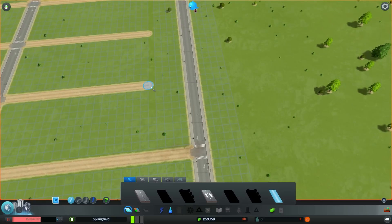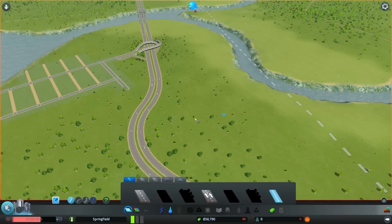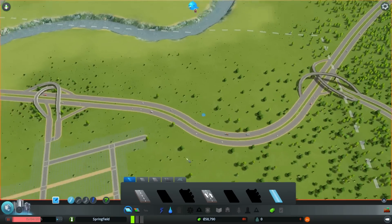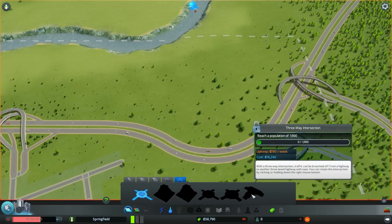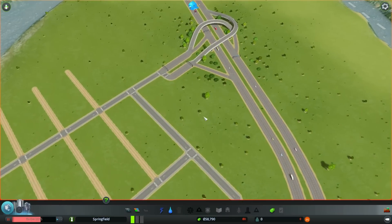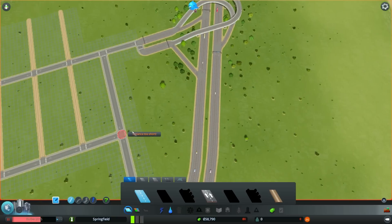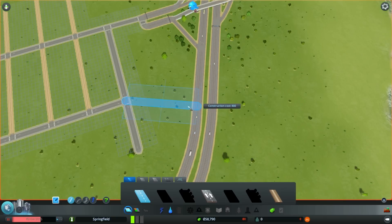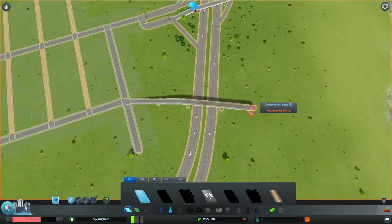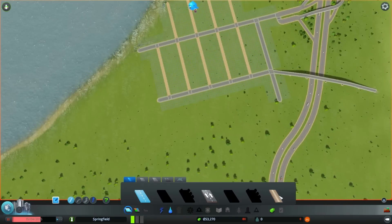I'm trying to get the grids to align perfectly. I'm going to put some industry here. I'll spend some money — oh, we can't do that yet. I'll just make a road here and bridge it over for now. Let me change the bridge key to M since I'm more used to it. Sweet, okay, let's just keep working on this grid.